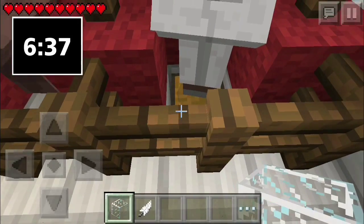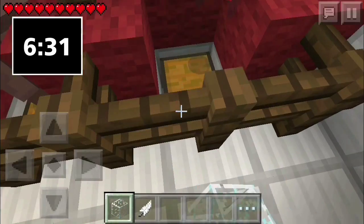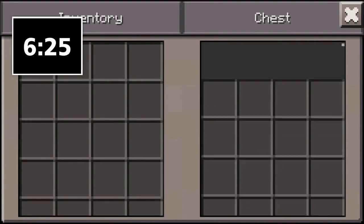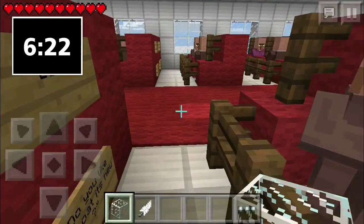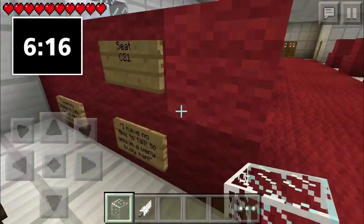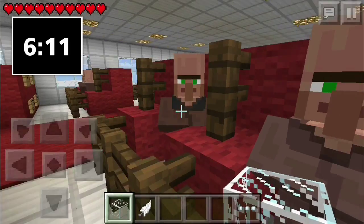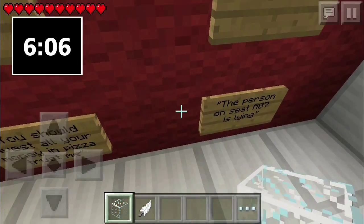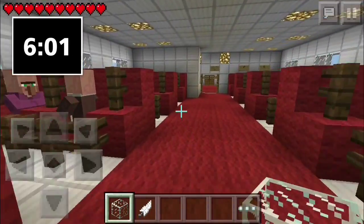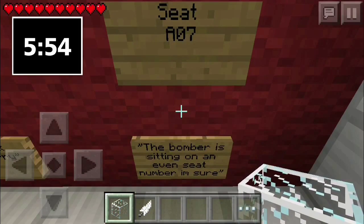'I found a feather under my seat, here you can have it.' Sweet, that's the second feather. I can't kill him though — okay let's move up. 'You liar! I'm gonna kill you for that, you wasted my time.' 'I hope my luggage is safe.' 'You should invest your money in pizza. The person in seat A07 is lying.' Okay — A07, A07, let's see. Oh, A08... A07. The bomber is sitting on an even number seat — wait, that means A07 is lying, so the bomber is on an odd seat.